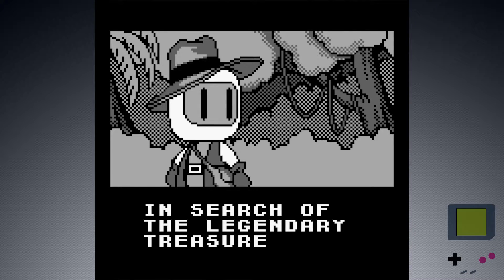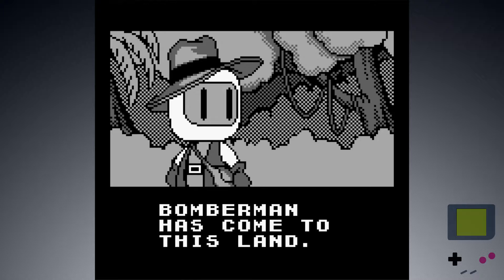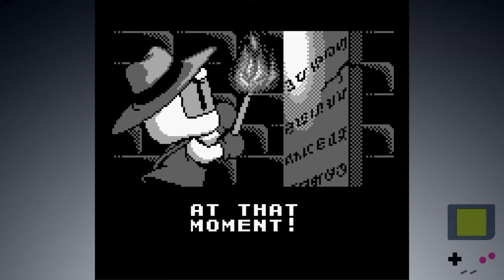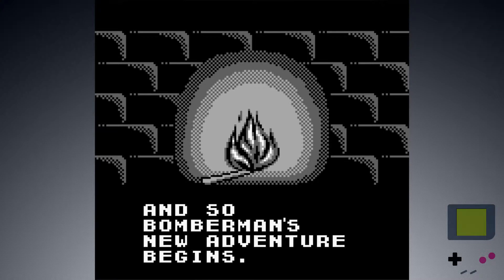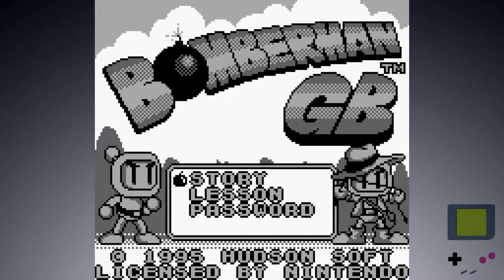Well, cutscene to start. 'In search of the legendary treasure...' Is this literally just Indiana Jones? 'Bomberman has come to this land.' We finally found the Ring of Wishes. We're getting off on a weird tangent here. Oh god, his eyes look weird that big. And so, Bomberman's new adventure begins. Like, the cover was an Indiana Jones ripoff, but is the game, too? The music is like... the dollar store version of the Indiana Jones theme. What is going on? They turned Bomberman into an Indiana Jones parody?